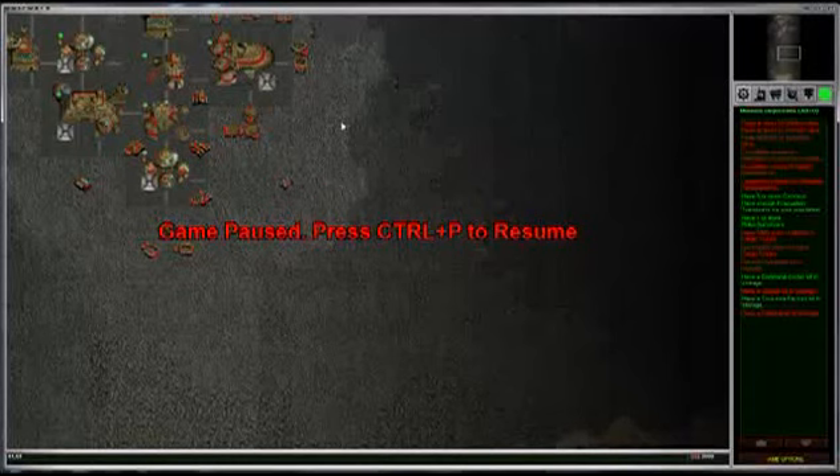Hello everyone, this is Frentham again, trying again to get past this level. It's been a while since I worked on this Let's Play, so to remind everyone, this is Outpost 2. It is the Plymouth Campaign. I believe it's on normal difficulty, unless I chickened out and did easy, but either way.